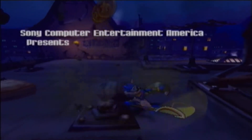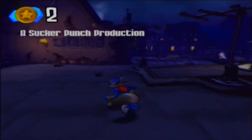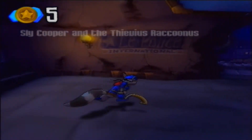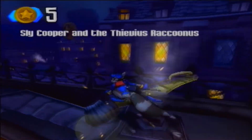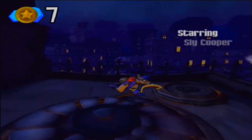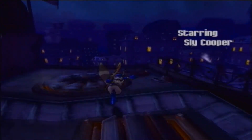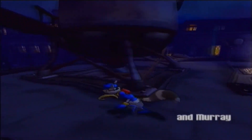The main weapon Sly has is his cane. It's apparently an heirloom in his family. You'll see more of his family later on. The first thing I would suggest is getting all the breakables you possibly can on this rooftop, because 100 coins gets you a Lucky Charm, where the Lucky Charm is actually like a free hit point.